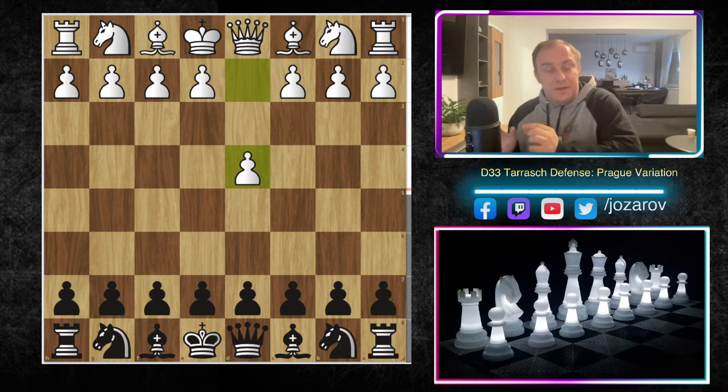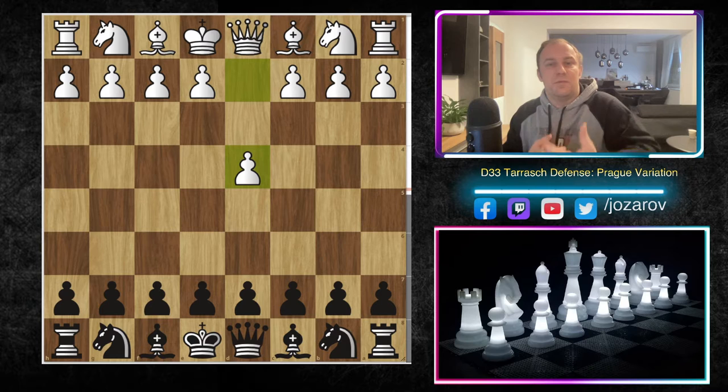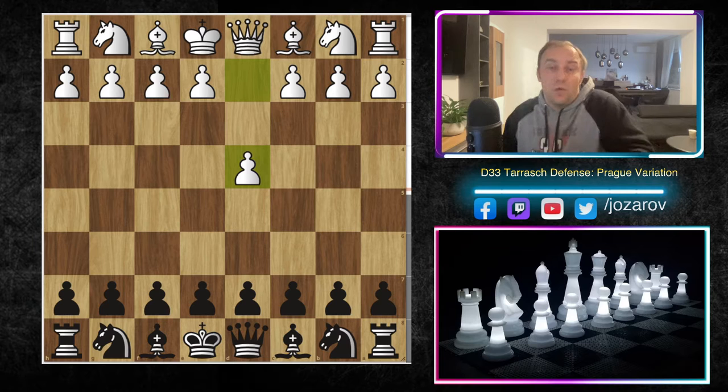In our previous mini-series, we covered the Semi-Tarash Defense. The Tarash Defense is a little different — Black can risk getting an isolated pawn, which can be a main strategical weakness but also a main strategical strength, since an isolated pawn middlegame is very complicated to play for both sides. The Tarash Defense is a more dynamic opening than the Semi-Tarash. If you're a dynamic player, try the Tarash; if you're more positional, try the Semi-Tarash.